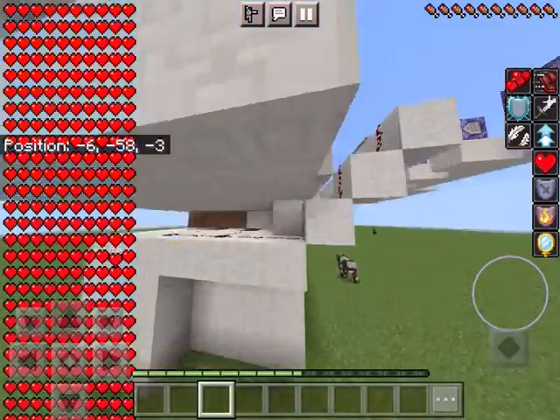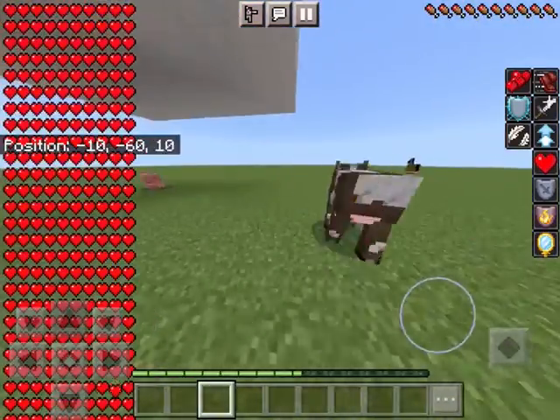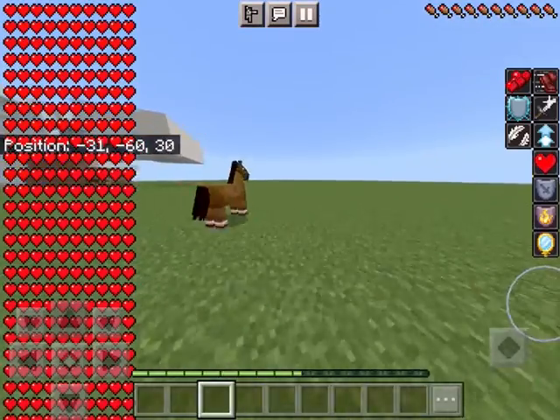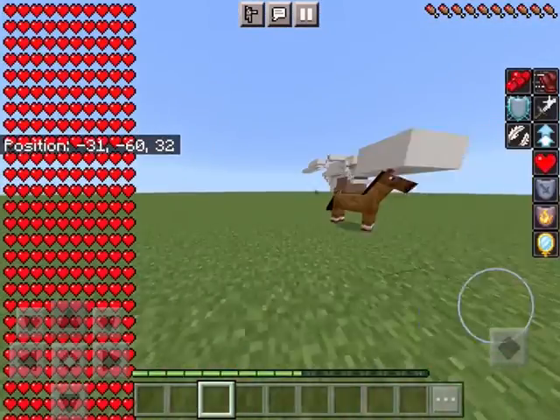I've got lots of powers as you can see. I've got health boost, absorption, feather falling, speed, strength, jump boost, resistance, regeneration, fire resistance and invisibility. All of them.